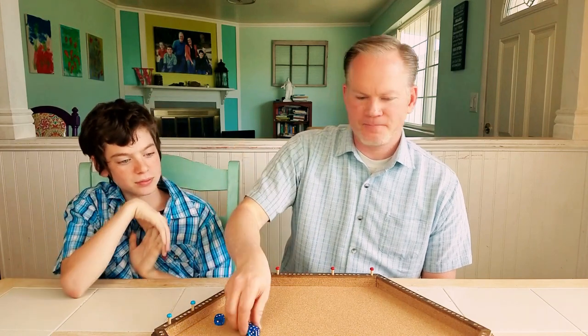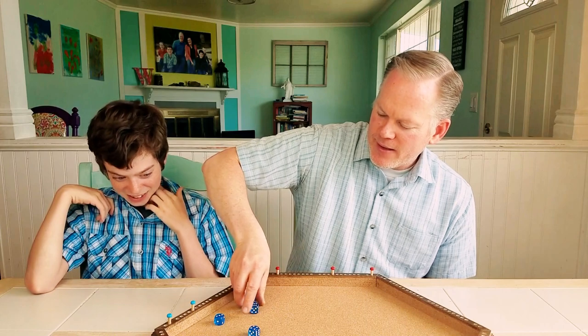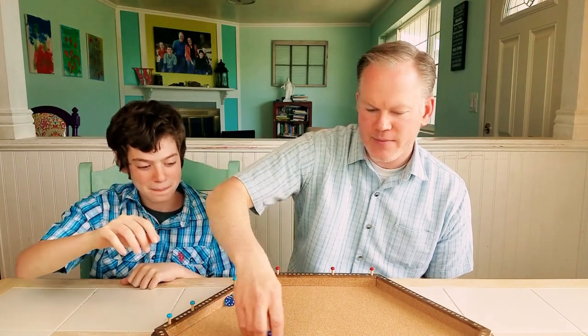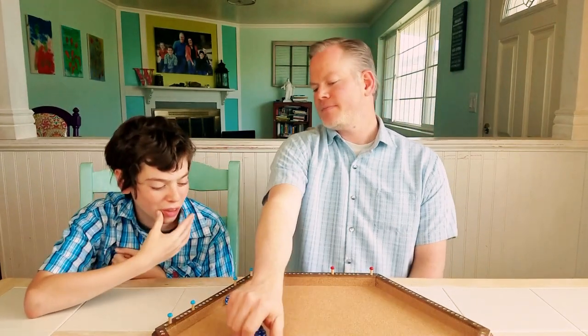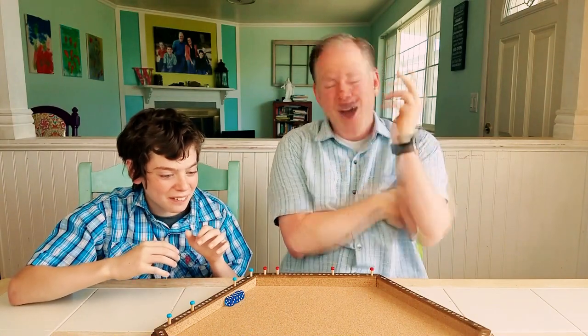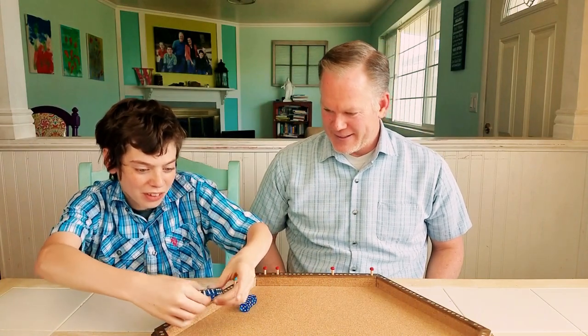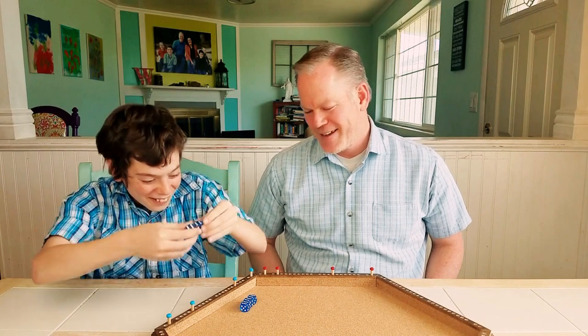Three sixes, dude! Really? Yep — 600. How do you keep doing that? 600. Do I roll them though? Yes, roll them again. Be aggressive. Go big or go home. Three sixes again! So 600 again — 1,200. And it's a turnover. 1,200. Just roll them again. 1,200.